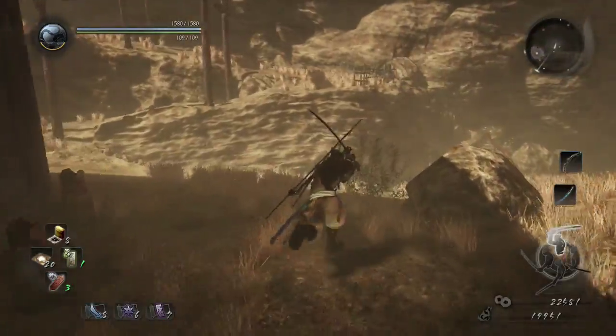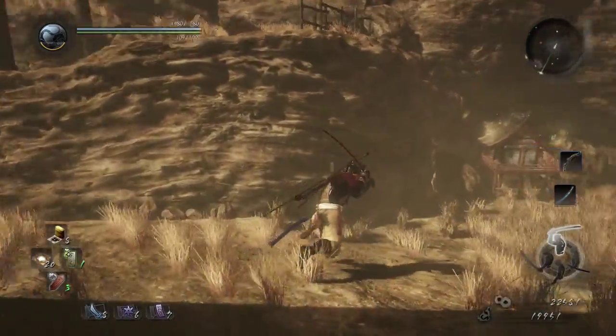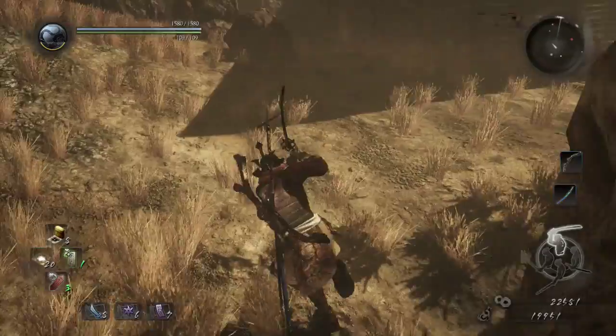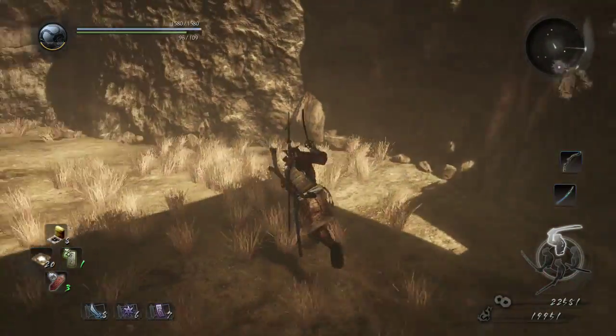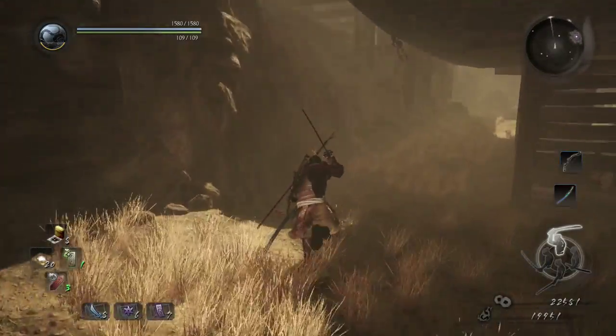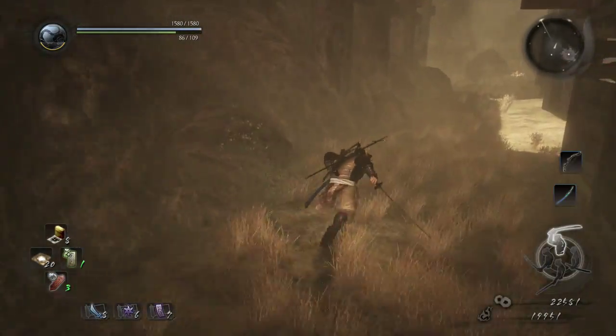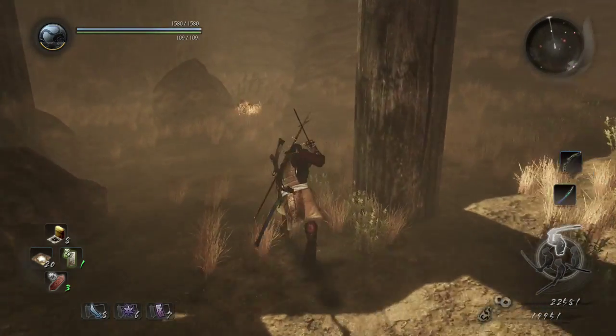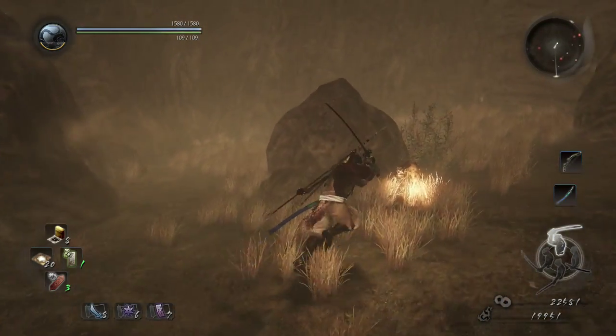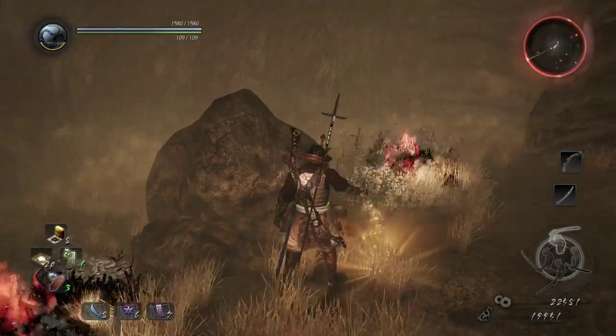I now have enemy sense, item sense, emrida sense, and Kodama sense, so I'm being shown a lot of stuff on my radar. I just need to figure out what the Kodama look like on the radar. I may in fact have to explore this level more fully than I'd like.